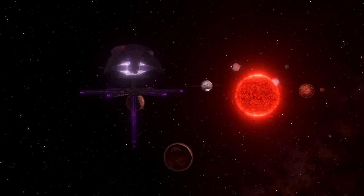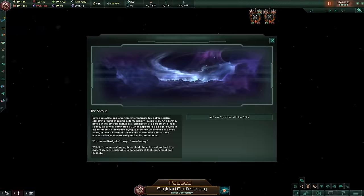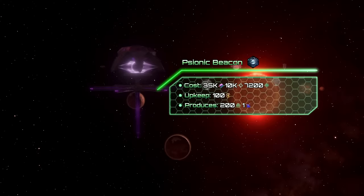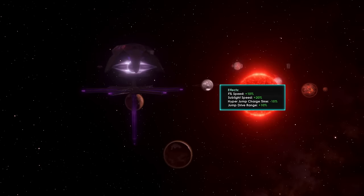Psionic empires get 2 megastructures. The first one is the Psionic Beacon, which can be acquired if you have a Chosen One leader and Mega Engineering. If you meet these requirements, a Shroud entity has a chance of contacting your empire, and this entity will give you the technology for the Beacon. The Psionic Beacon is 35k alloys, 10k unity, and 7,200 days to be assembled. Upon completion, it produces 200 society research and 1 Psionic supplement at the cost of 100 energy upkeep. This megastructure also adds a bunch of positive modifiers boosting your ships.